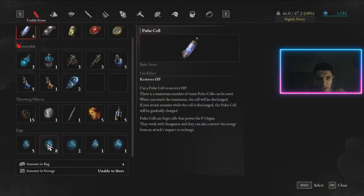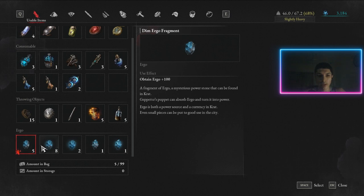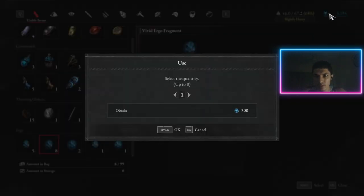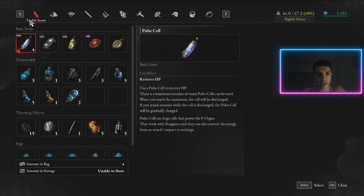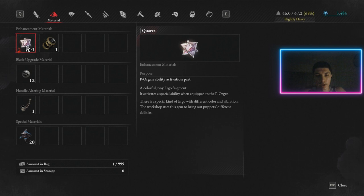These are all your ergos, by the way — use them! 2000 ergo, 1000 ergo, 500 ergo — it's very easy to make the mistake in souls-like games of hoarding ergo fragments. If I use this 301-ergo one right now, I go from 3184 to 3484 — that's free ergo, and so many potential upgrades. Make sure to use them.